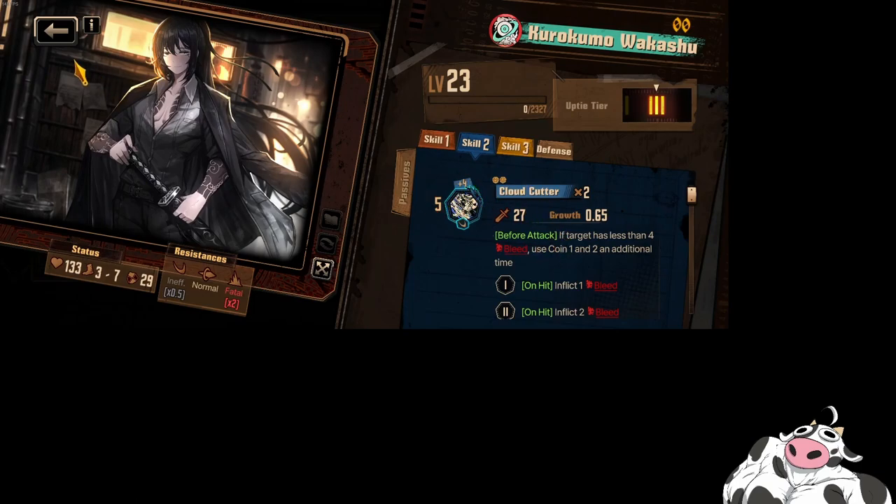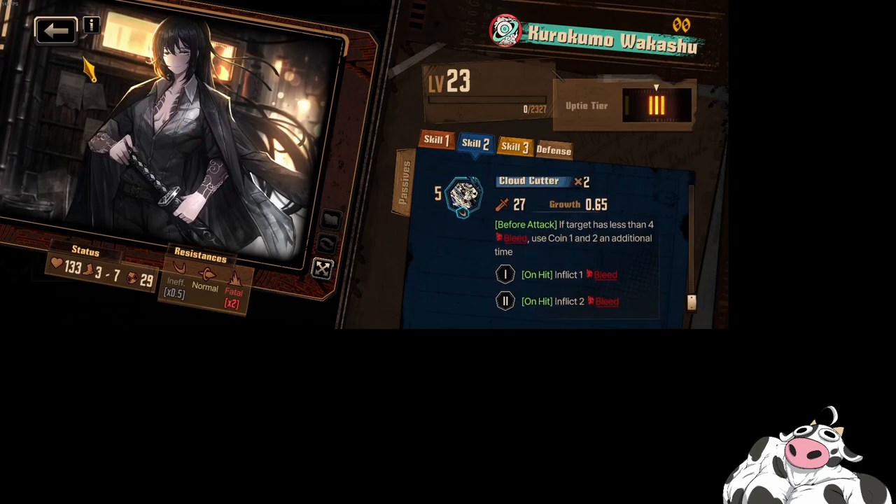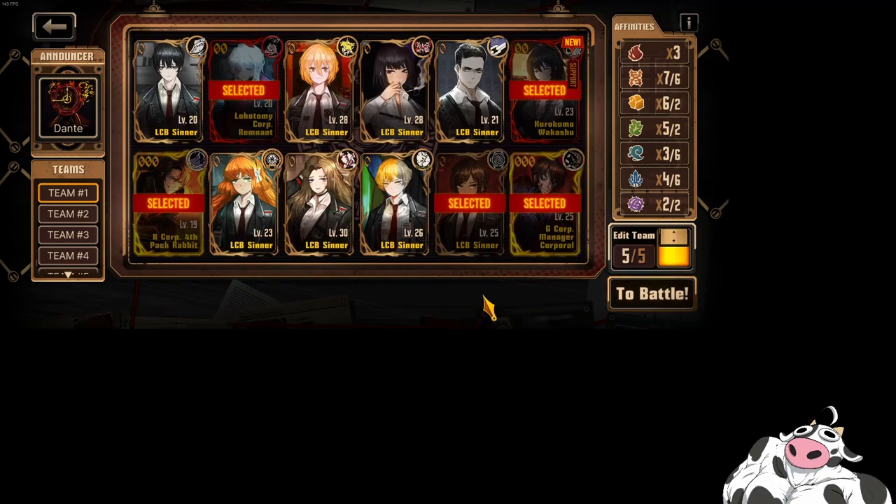Cloudcutter is a build-different skill that attacks like 4 times. And this boss does do a lot of action, so if you bring a bleed team, you could probably melt this boss really fast. Unfortunately, I don't have Ryoshu — the Wakashu version — so I can't really build a bleed team.